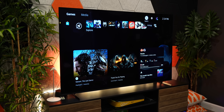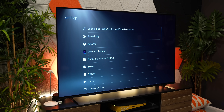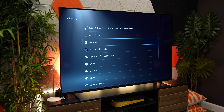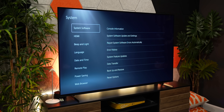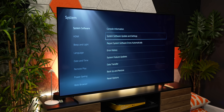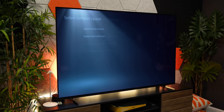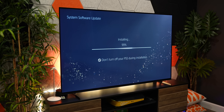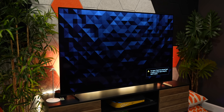First, let me walk you through the process of how to actually update your OG PS5, PS5 Slim, and PS5 Pro. To update, go to Settings, System, System Software, System Software Update and Settings, Update System Software, Update Using Internet, then hit Update. I don't know why we have to go through seven different menus just to get to an update on the PS5, but hey, we're here now.